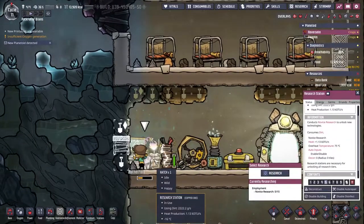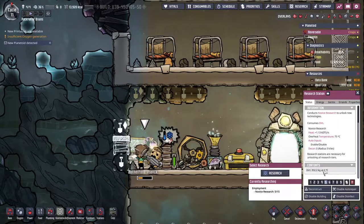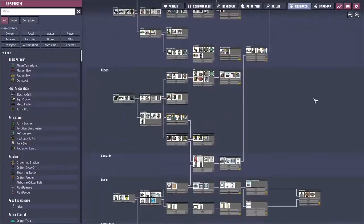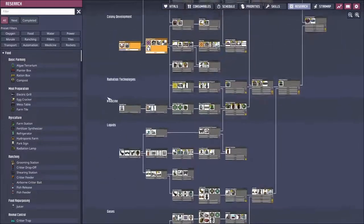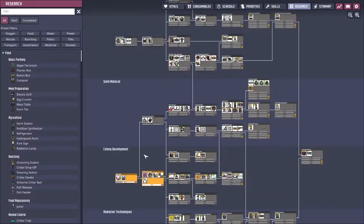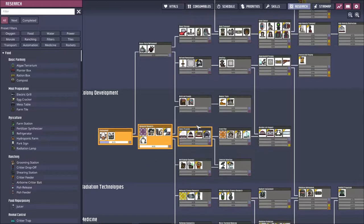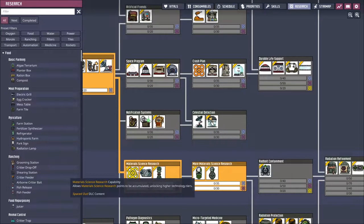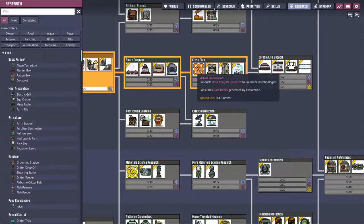We're going to dig out three of those and put a ladder in. Now regarding the research - novice research is the lowest tier and it takes dirt. You boil it up, see what's inside - that's how research is made. This gives us access to all these technologies: computers for automation, decor, gases, liquids, radiation and so forth. The advanced research capability gives us access to the supercomputer for tier two research.